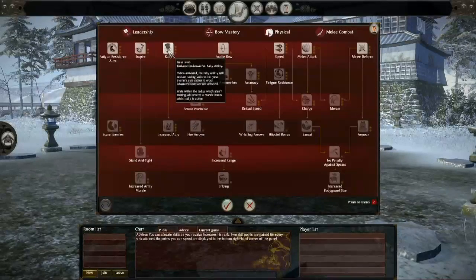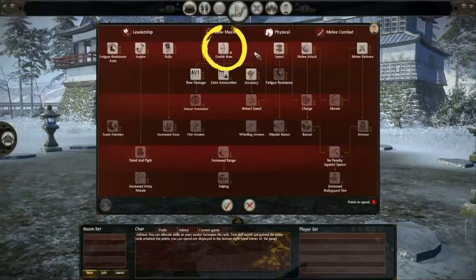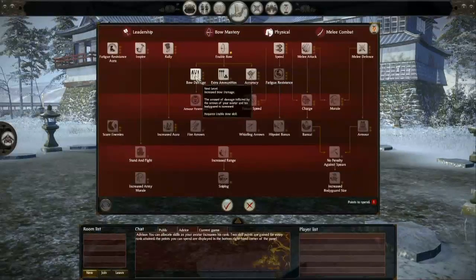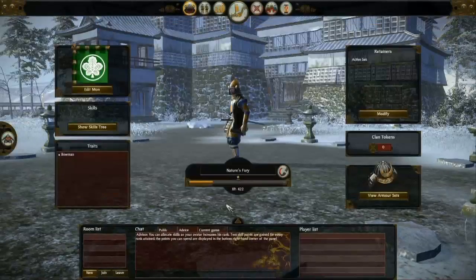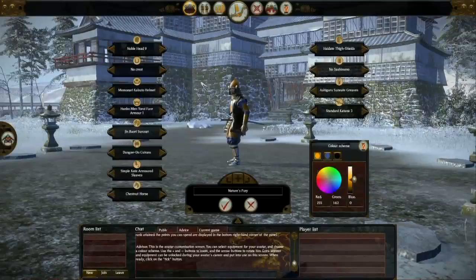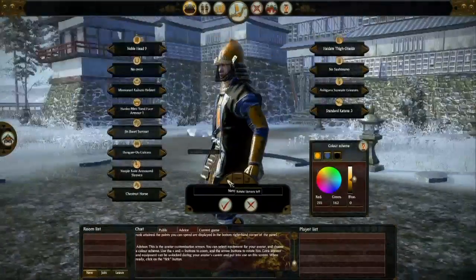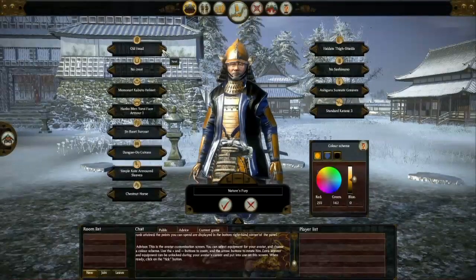The General is a persistent character that you own. We can unlock various different skills and abilities, all of them affecting different aspects of combat. Here I've chosen the Bow Mastery tree, enabling the bow and of course extra bow damage. And now I'm going to mess around with the avatar, personalise him some, based on some of the new items and attributes that I've unlocked in my previous battles.